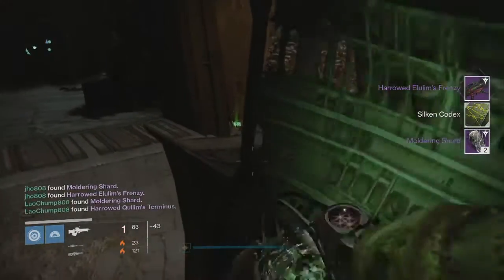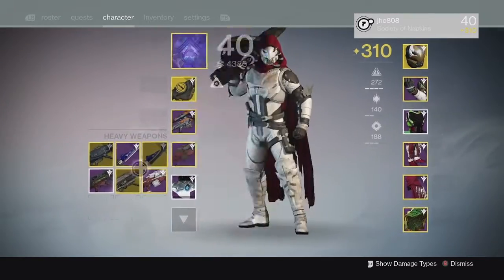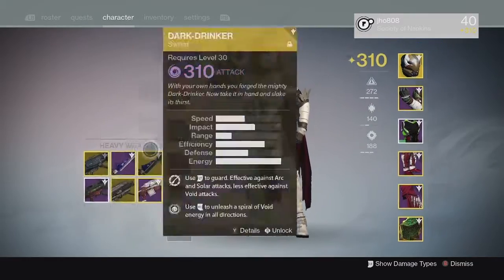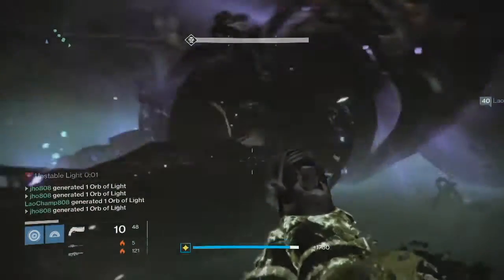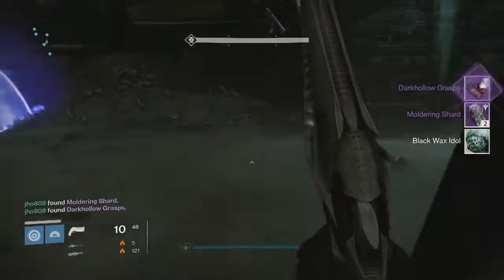Heading into the War Priest section we were able to get two more moldering shards and a Harrowed Ellium's Frenzy rocket launcher that came in at 313. I'm probably going to use it as infusion fuel because I really like the machine gun over the rocket launcher from this raid. Heading into the Gorgoth checkpoint we were able to get just two moldering shards and Dark Hollow Grasp gauntlets, the normal mode version.